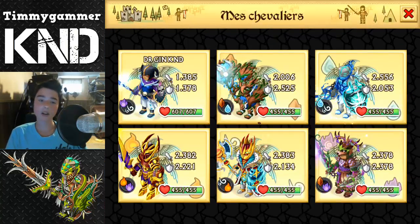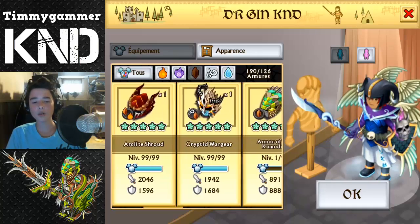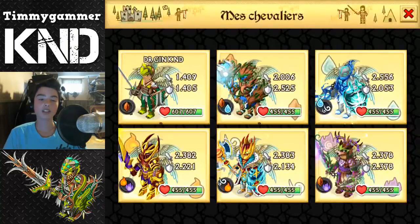So we are going to equip it on our first guy, so that's 1,400 and 1,400 stats. So now we will see the Komodo — here it is, Armor of the Komodo, 1,400 and 1,400 stats. It's even better, even though it is a mono. This is really awesome, guys.